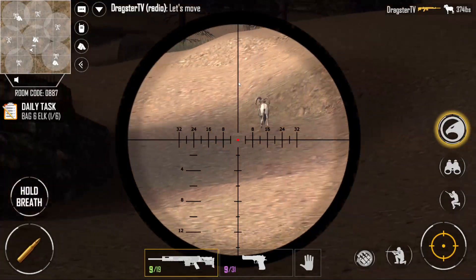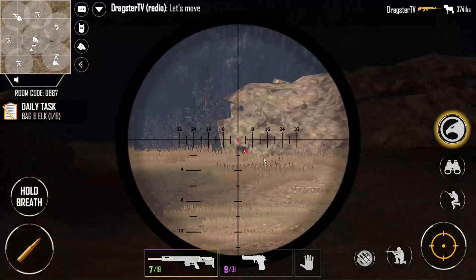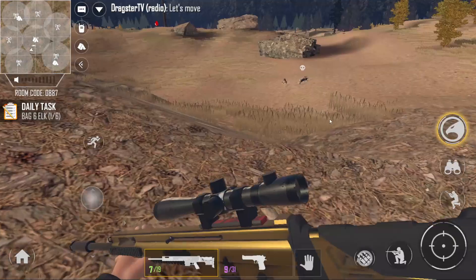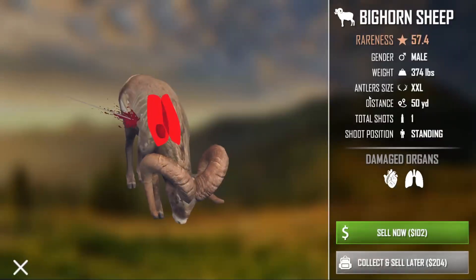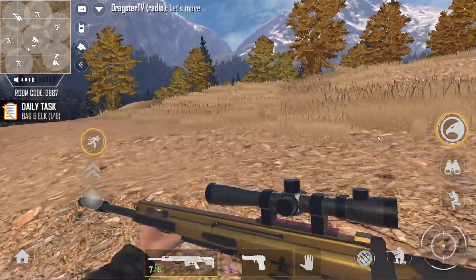One shot, one kill. That was pretty good. I'm not going to one shot that one. Let's run for the hills. Is it going to drop? I don't know — it's bleeding out. Well, let's just get the one I one-shotted. Okay, it's down. Alright, this was a big boy. I'm going to collect it. Well, I'm going to collect my last animal.